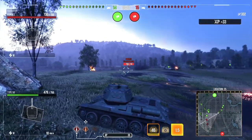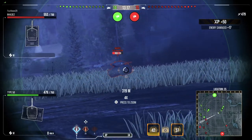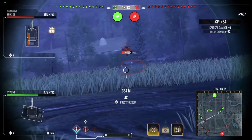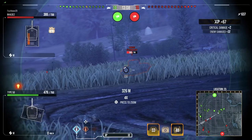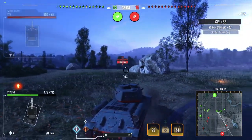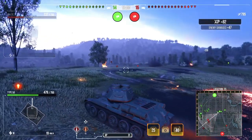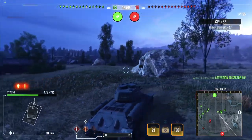Now what we're going to do — while we're not spotted, we're going to try and abuse this M4A3E2 Jumbo. We are spotted again and what I'm trying to do is use this rock so that the T78 can't get shots on me. But again — look at that hill. I am within render range and there's nothing gone spotting up there.